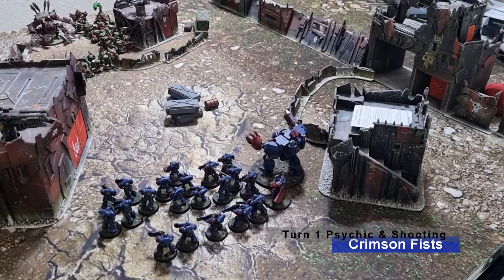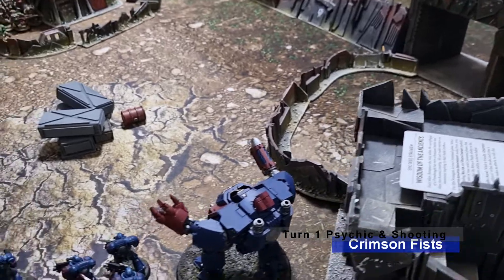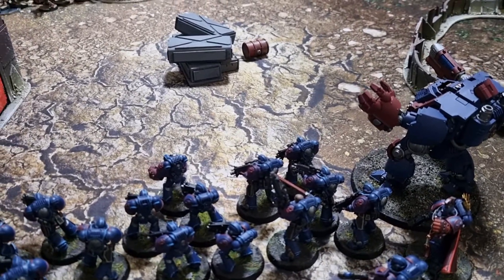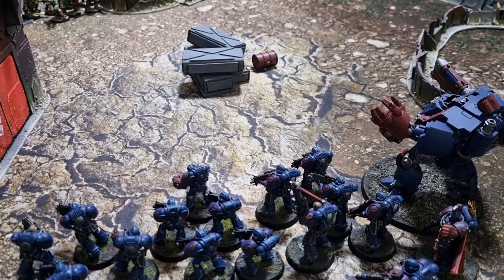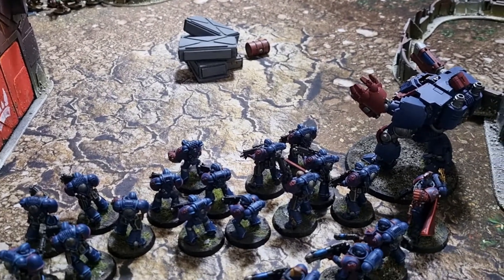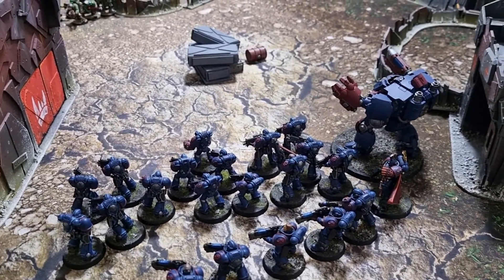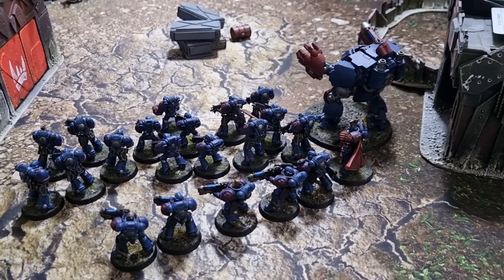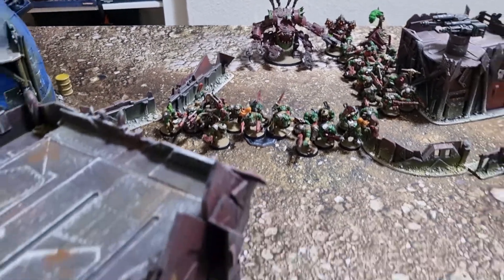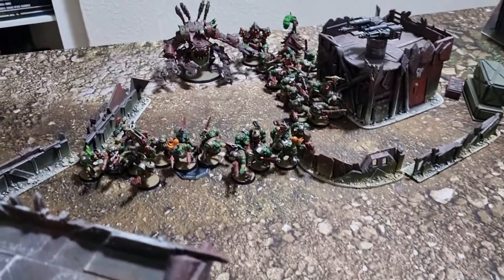Turn one shooting for the Crimson Fists. Before the shooting phase, Wisdom of the Ancients was put down for rerolling ones to wound on the Dreadnought. Command points were also spent on a squad of Intercessors — giving them Bolter Drill and Steady Advance — four command points in total, leaving Vicky on two. This gave her exploding sixes, meaning every six rolled with a bolter gave two extra shots. The Dreadnought fired into one of the trucks and destroyed it — the boys had to get out. The Hellblasters at the back fired overcharged shots and killed the second truck as well.